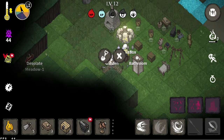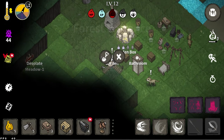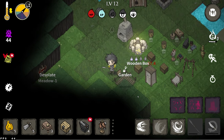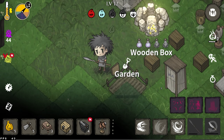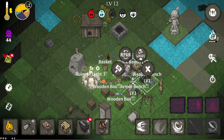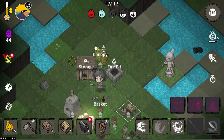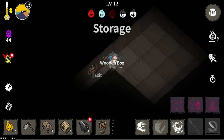Now that we have enough charcoal we can go home and make a garden. At first I thought the garden was the best food source, but after playing a while I realized it's very unreliable — look at this timer, it's like two days. So it's not as good as I thought.